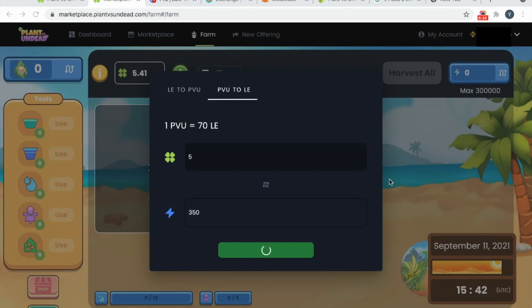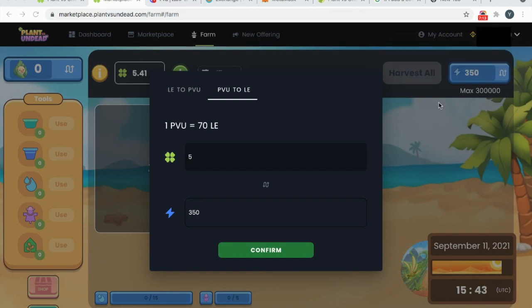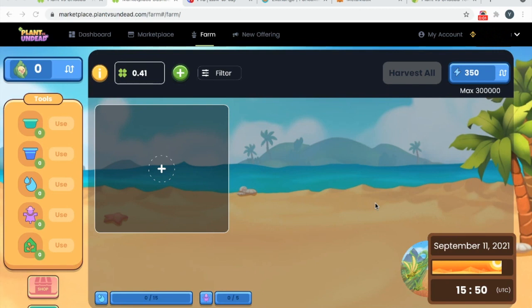Don't press anything during this period, just let it process. Once the transaction is confirmed, go check back in again. Success — transaction is processing, just need to hang on. Click anywhere outside. The light energy has come in. Just refresh to make sure everything is okay. You should be left with 0.413 BNB. Now it's time to get started — we have 350 light energy.